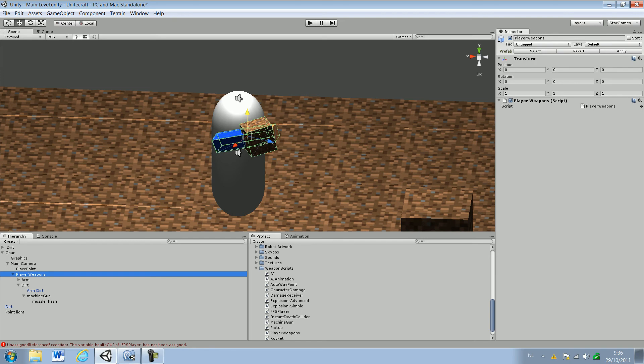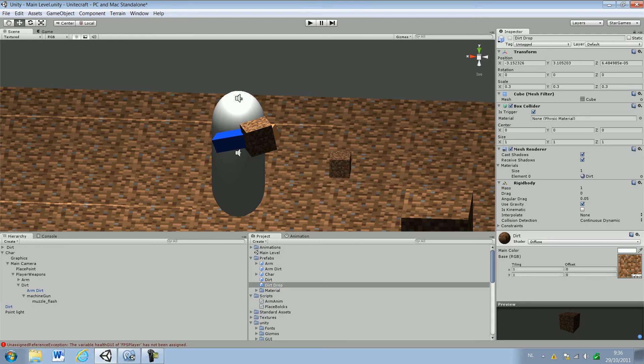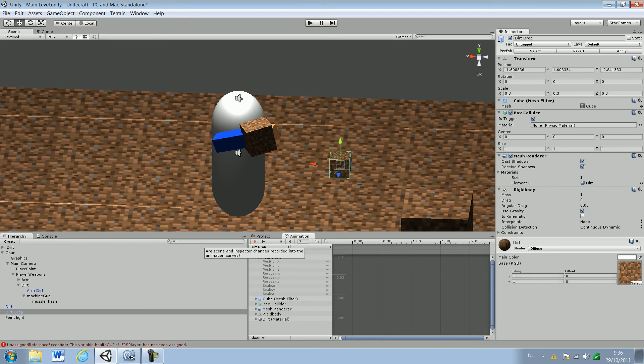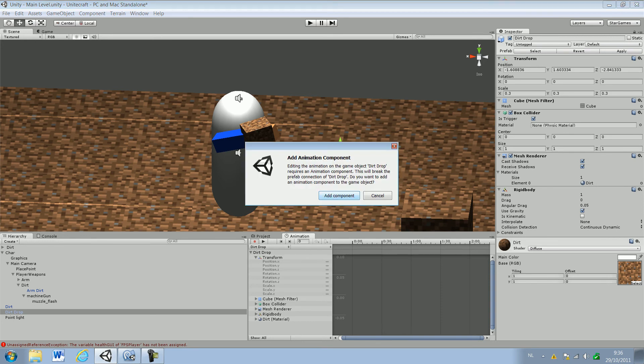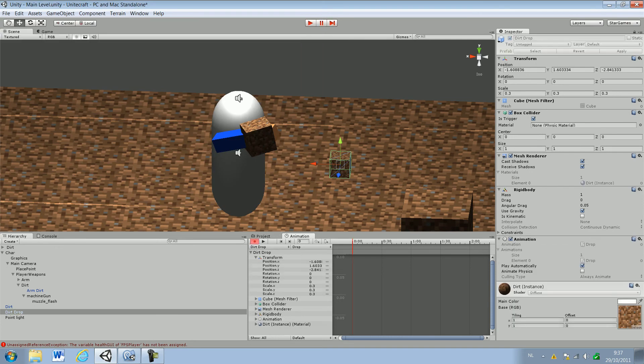What we're basically gonna do now is we're gonna do the dirt drop — we're gonna do something with that, the dirt drop. Pretty boring at this moment, and we're gonna do something cool with it. Hit record and save it as Drop — not Dirt Drop — because we're gonna use it for all the drops. Now we're gonna add a keyframe at the beginning by doing something already, just like that. Then go to about — let's say — 30 seconds.